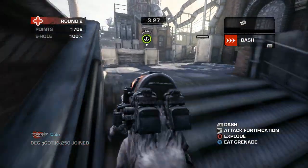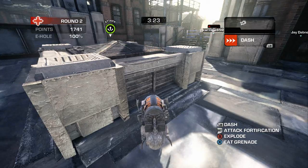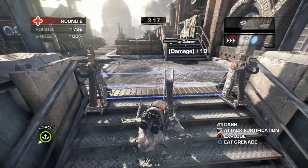Sentry turrets only last 10 seconds, so take note of the time when a turret is placed and then simply wait 10 seconds and make your dash past the engineer. After that, there's a 20-second cooldown before he gets a sentry back up, so if you know it's on cooldown you can play aggressively on that side of the map.